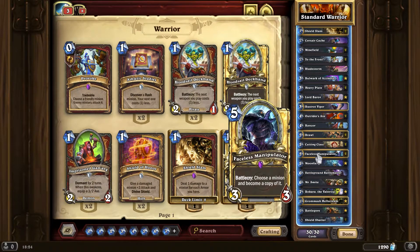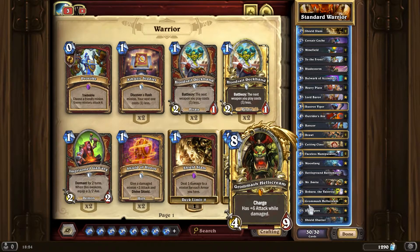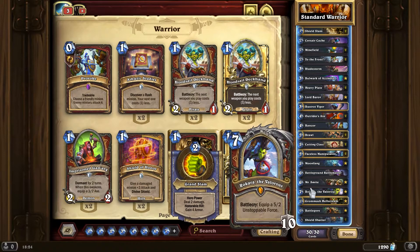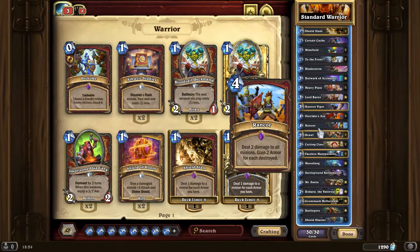Faceless Manipulator is actually very popular again, which is interesting. One of the combos I've been leveling up with is really good — if you combine To Shield with Rakara, the cost goes to literally zero. You can't say much better than that. It's a good way to get armor.